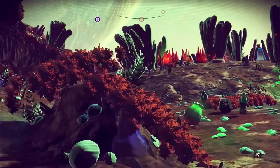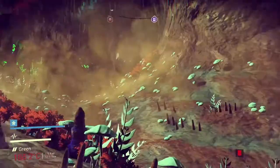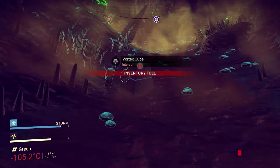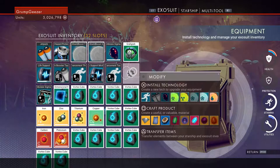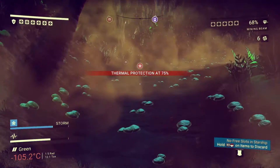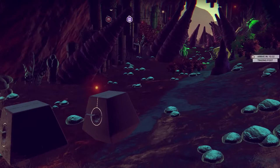Let me see if I can demonstrate that — these are actually here. I'll pick these up. One of the beautiful things about these Vortex Cubes is the sentinels don't care about them. Some of these rare things with the green exclamation points — the sentinels will come and get you, they will try and kill you — like if you pick up an Albumen Pearl or some of the other things that have the green exclamation points. But these Vortex Cubes, they do not care.